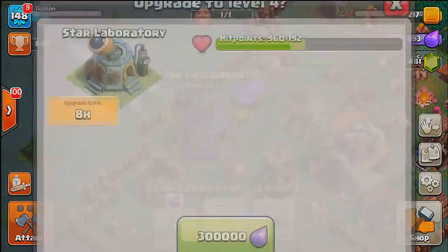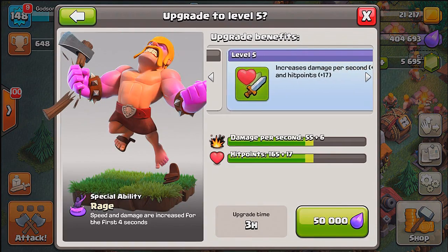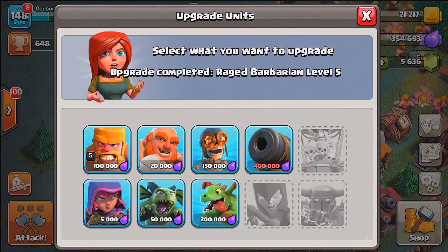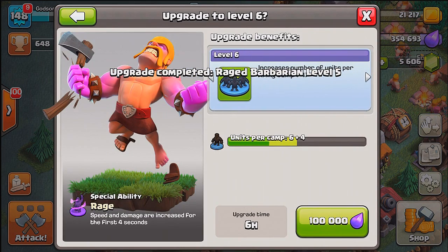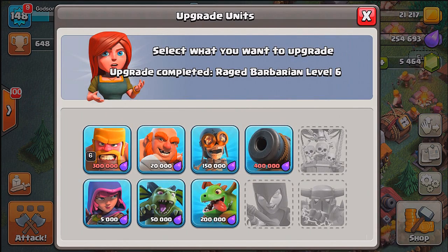It seems we're going to have to upgrade our Star Laboratory - that's the only way it's going to happen because they're not allowing us to upgrade any further unless we upgrade this. Star Laboratory level five: increased damage per second plus six. 89 gems is not too bad. Now we're at the halfway point - level six gives us an increase of four troops, which is really awesome and will help a lot.